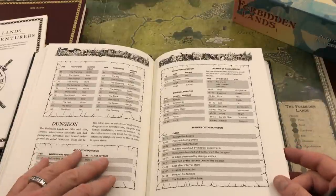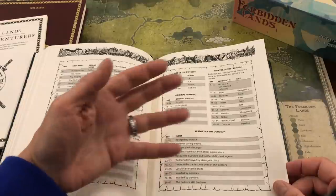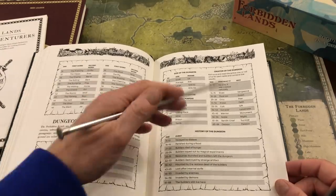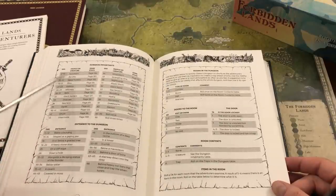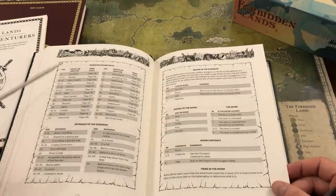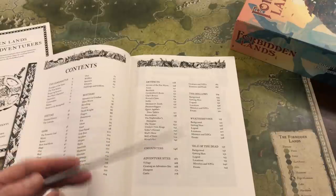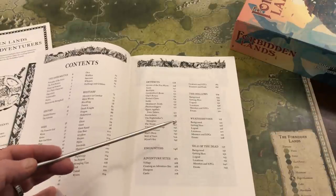Now we get to the dungeon. I've already decided the dungeon is going to be full of the undead, because that's the problem I've identified in the village. In this table for the creator of the dungeon, I don't see anything that says undead — and I already know what I want. So I wouldn't really need to be rolling on this or the dungeon inhabitants table; I've already decided that I want the undead to be in there.